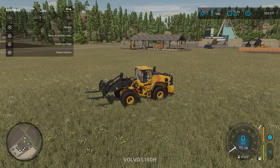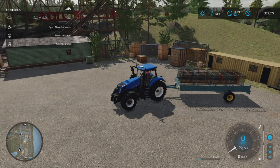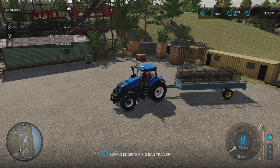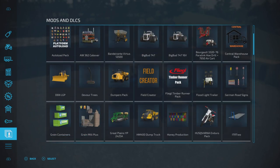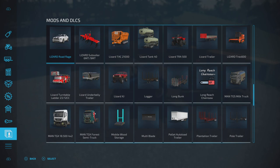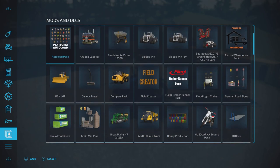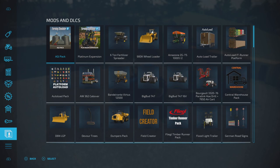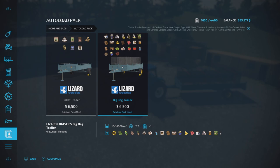We need to find our new pallet truck and trailer. So this is the setup I've got — the trailer is the Lizard Logistics Big Bag trailer. It should be in the mods in alphabetical order. Here we go — Auto Load Pack. So it is the Lizard Big Bag Trailer Auto Load Pack mod.